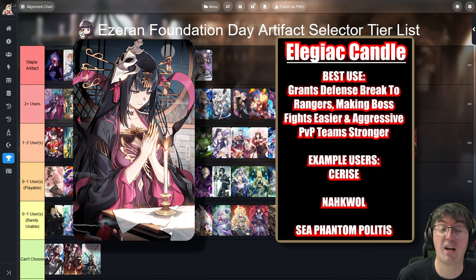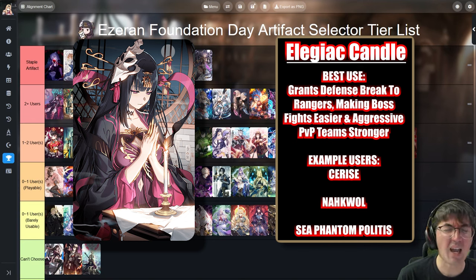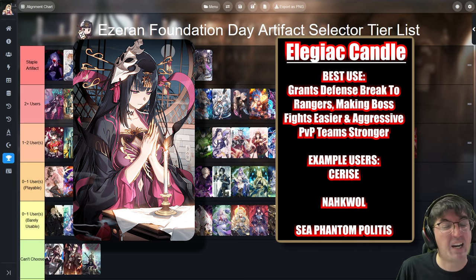Next up is Elegiac Candle — yes, that is how it's pronounced. It essentially gives a defense break on any ranger attack, and yes that works with AoE attacks too. Characters like Naqual or Faithless Lytica — fast rangers — can basically get a huge team-wide defense break. It's very good for aggressive PvP strategies, and also good for PvE since Miss Confile is a limited artifact. Having a way to give defense break to a ranger that might not have it is very important for DPSing down specific bosses.